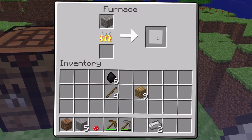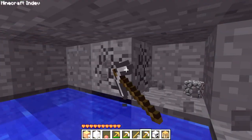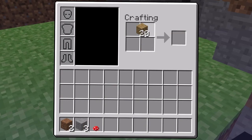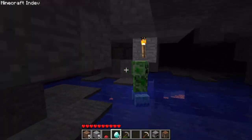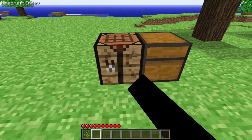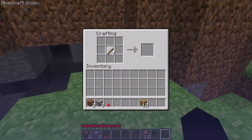These are also the versions that added iron and gold ingots and blocks, diamond ores, blocks and items, sticks, bowls, mushroom stew, bows, torches, tools, TNT, chests, signs, bookshelves, and so many more features. I'll be sure to link the full version history for InDev if you're curious.